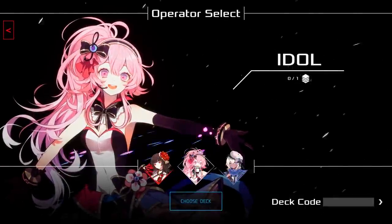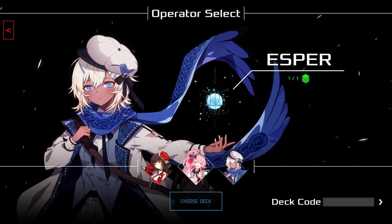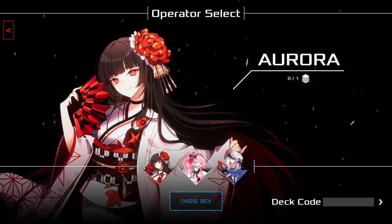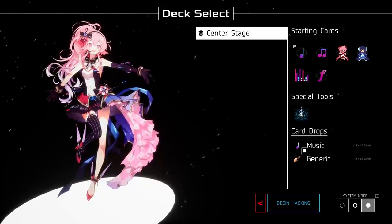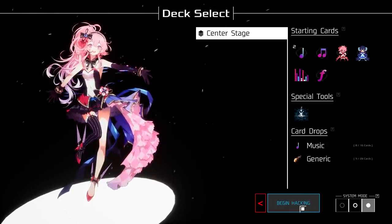Let's do it — I want to play the game. We've been doing a lot of tutorials and dialogue, and I want to play some of the other characters. So idol or aurora? We'll just roll Idol, see if I can make it work. She has music-based and generic cards.